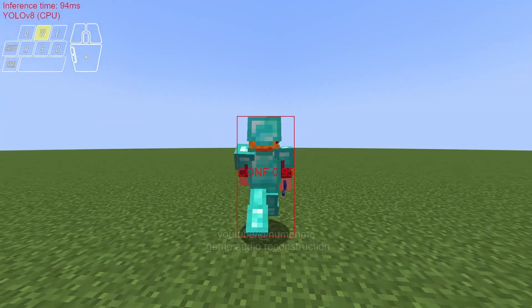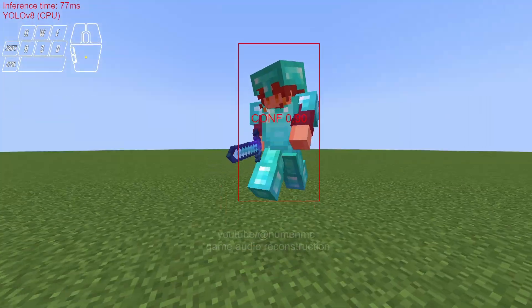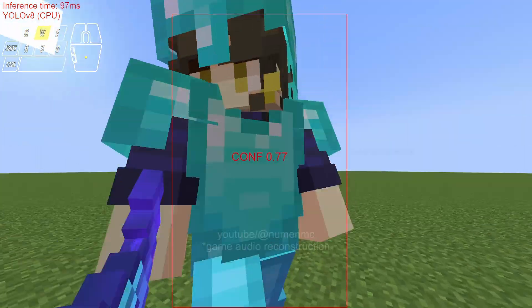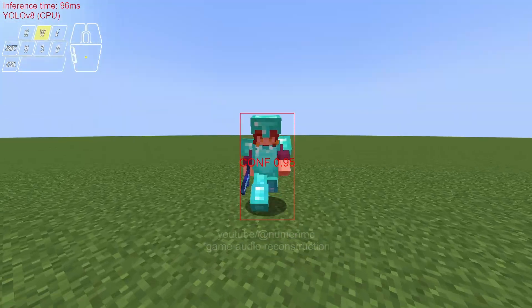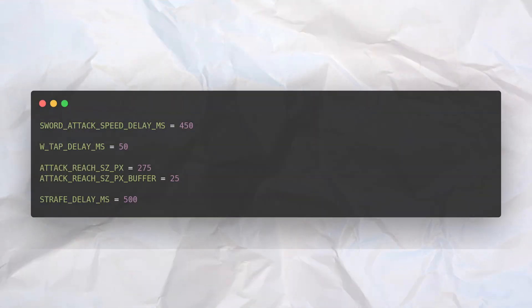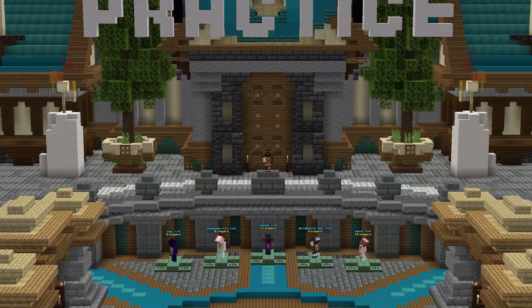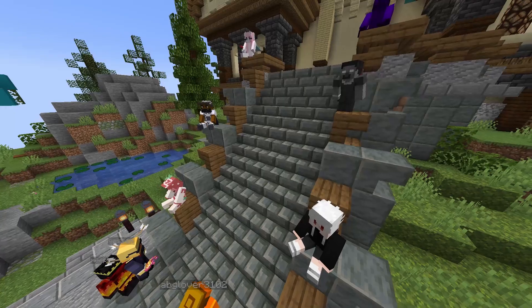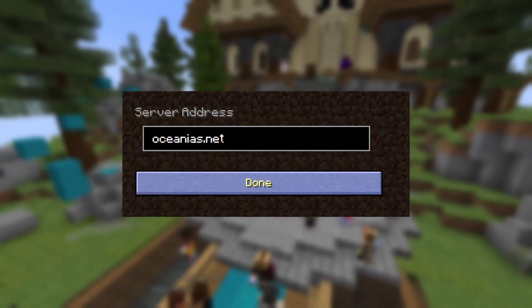I tested it on my alt account and I think it did pretty well. I tweaked some of the settings like the attack speed and the reach distance and I decided to duel my friends with it. The kind staff at Oceanias.net let me duel my friends on their server for this video. If you live in Australia and you want to PVP others, you should check out the server. The IP is Oceanias.net.